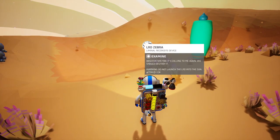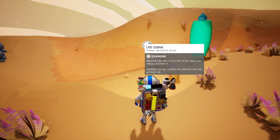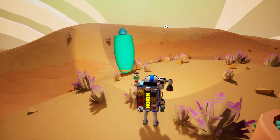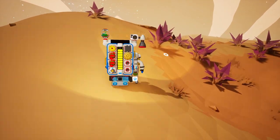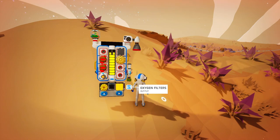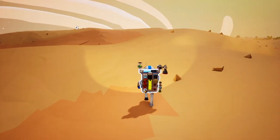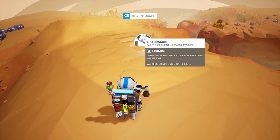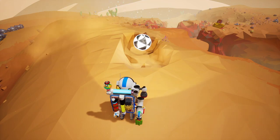What is that? LRD Zebra — Liminal Recondite Device, Observation 498. It's calling to me again — we should destroy it. Warning: do not launch the LRD into the sun. I'm slowly dying. There's an oxygen filter — that'll refill us real quick. That's why you always carry resin. What is this thing and how do I take it home with me? LRD Dragon — this is a different one. Observation 329. Does anyone else hear them whispering? Warning: do not listen to the LRDs. Can I dig it out? I can, and I can pick it up. You're coming home with me for sure.